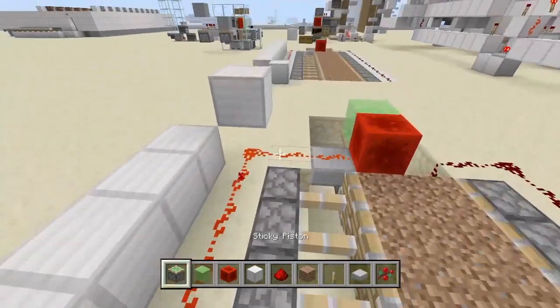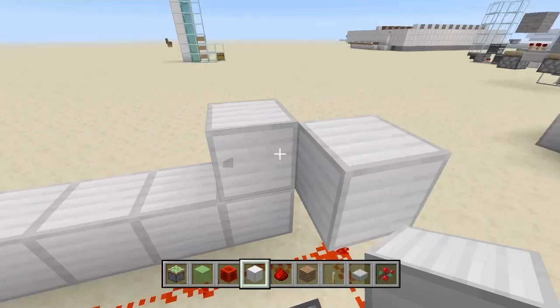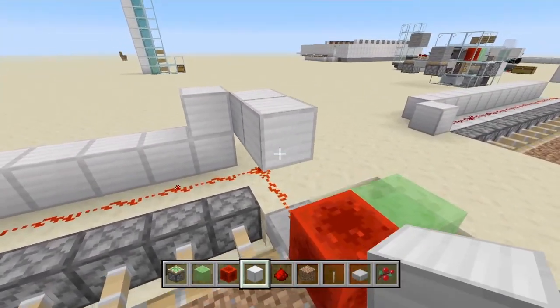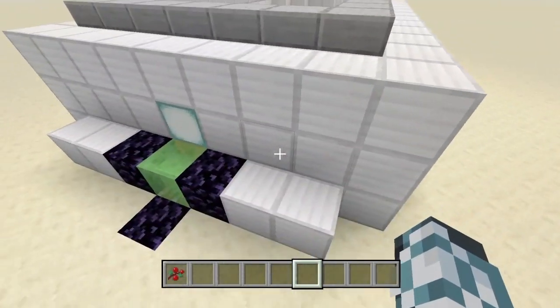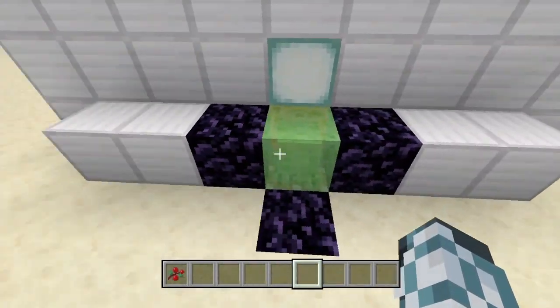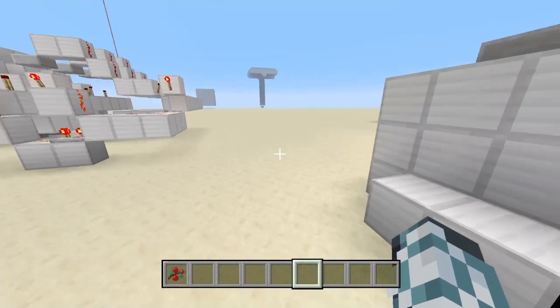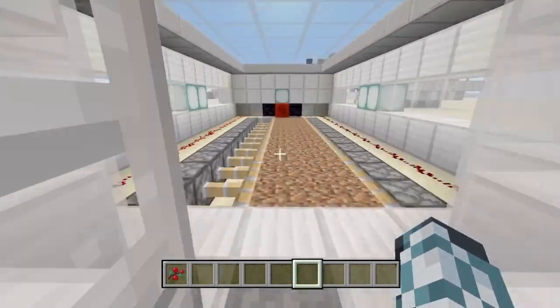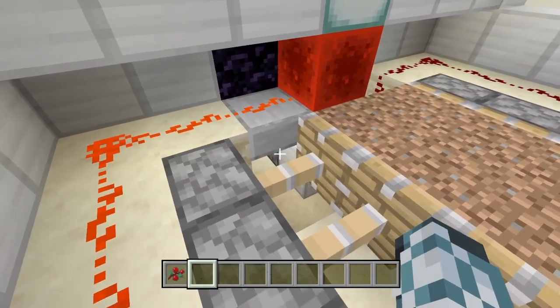And that is the farm done. You can add any decorations as you like — I've just made a quick little design here. Remember, if you're placing anything by the slime block, make it immovable otherwise it'll be moving up and down. I'm going to give it a five-minute test to see how many sweet berries we get, so let's turn this thing on.